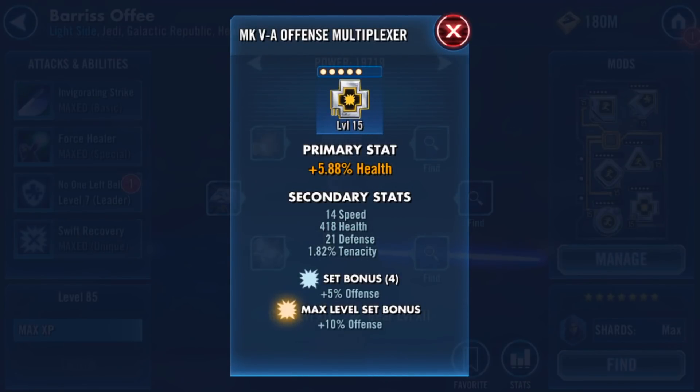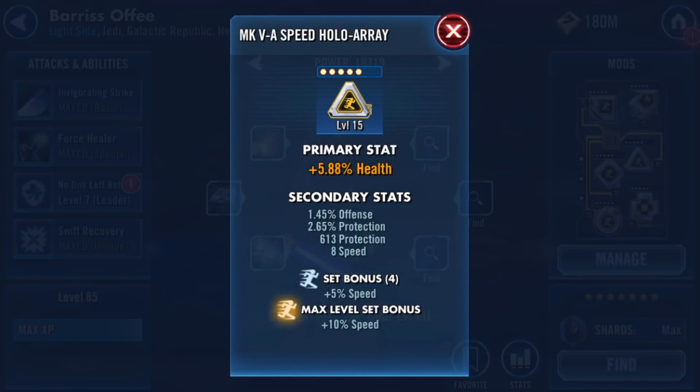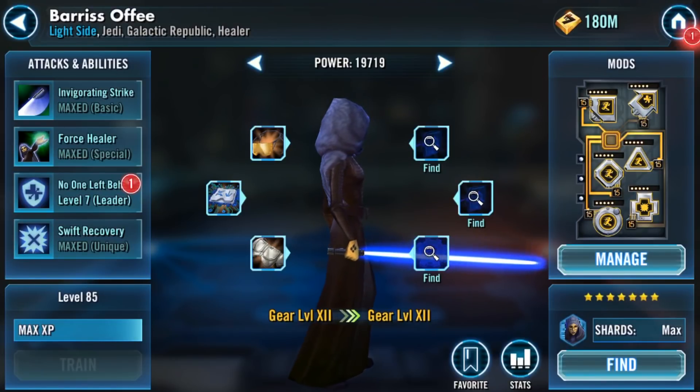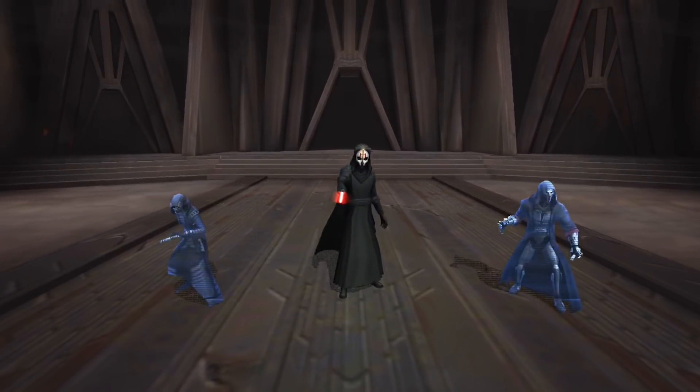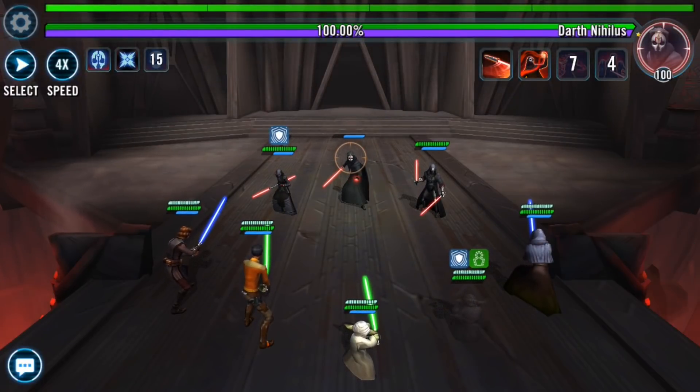Here is a health cross with 418 secondary health — very good. I'm running a health primary triangle as well. For the arrow, you can run a health primary arrow if you want, especially if it has 10 to 15 secondary speed on it. If not, I would run a full five-dot speed arrow with some secondary health on that arrow. Now I'm super excited to showcase some Darth Nihilus gameplay with the Yodalicious alternative lineup.